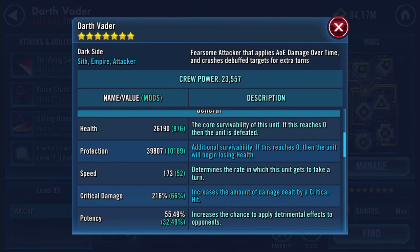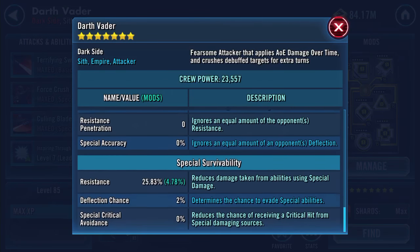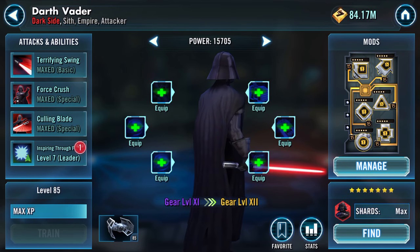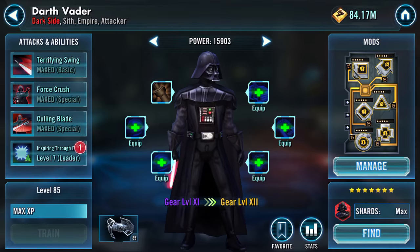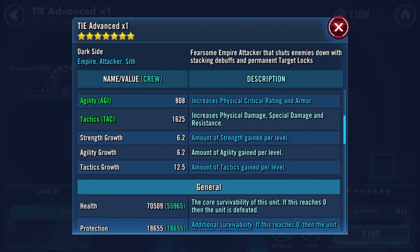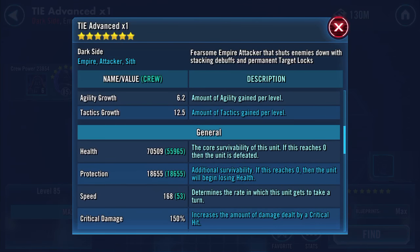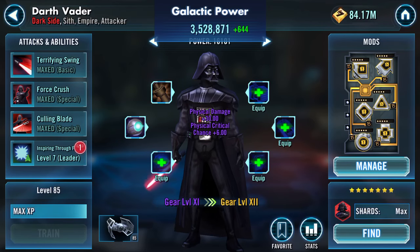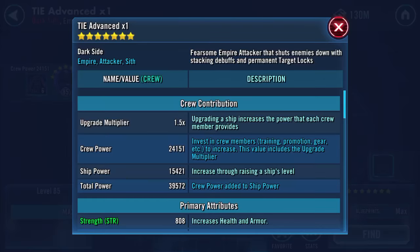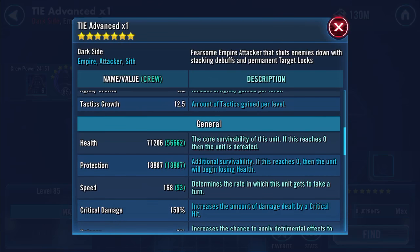66k health and protection, 173 speed. I'm just going to scroll through the other bits rather than rambling them all off. Let's do this — equip. Everything's remained. Flip over to the ship — health's increased immediately and so has speed. Look at that, we've gone up one on speed as well, so we're now up to 88 and a half.